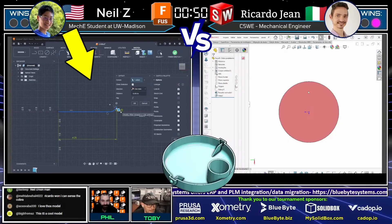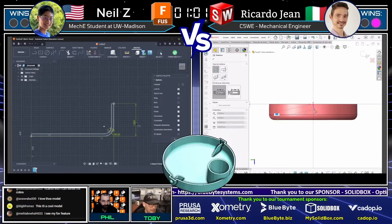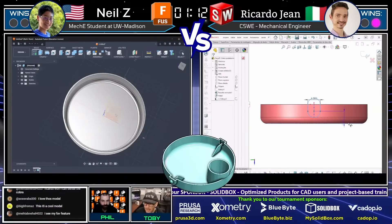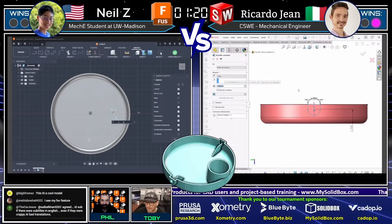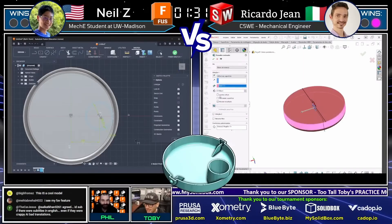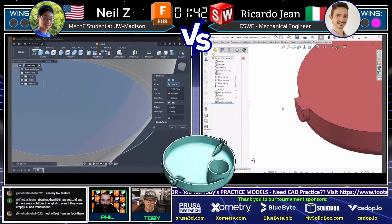This model is called 'Rocker Lid.' Neil Z on the left looks like he's modeling up a shape to revolve, and Ricardo Jean on the right has already gotten a fillet in there on the bottom of that part. He's got two features in already and looks like he's deciding to go after this using extrudes. Neil Z is taking the more traditional approach doing this as a revolve. Neither runner has ever seen this model before, so they both have to come up with a game plan — that's part of the skill we're really showing off. Can you look at something for the first time and imagine the feature tree in your head before you even start your first sketch? These guys are truly masters at that craft.